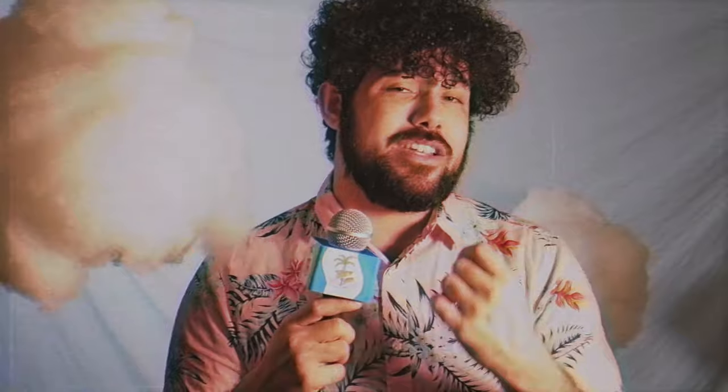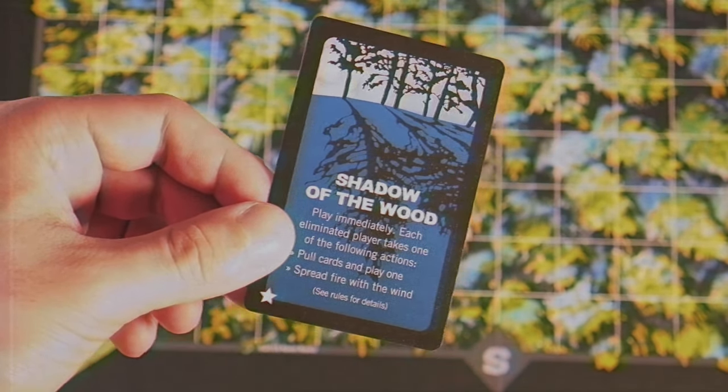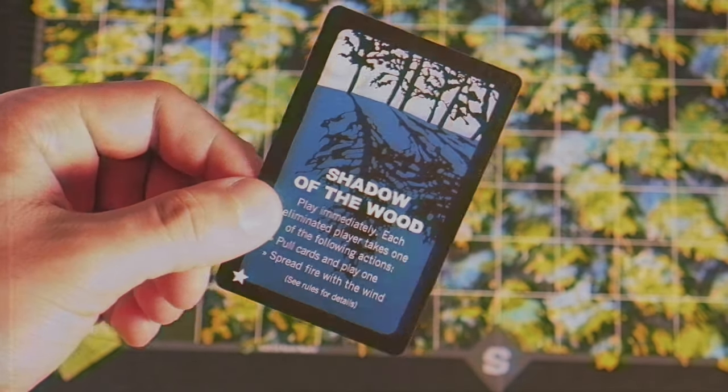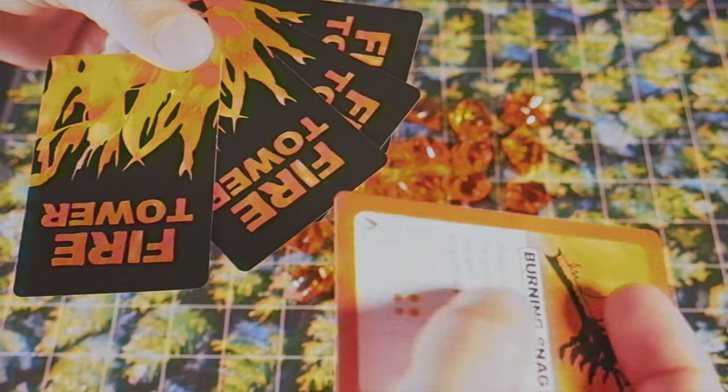Continuing on with how the game plays each turn — one of the things that's really important is that if you get eliminated, you still have a chance to play in the game. When someone gets eliminated, a card gets added into the deck that allows you to interact. You may not see it too often, but it is exciting when it comes up because everyone who's been eliminated gets to participate — they randomly pluck a card from your hand. That's so exciting, especially when you can guide the direction of the fire and set people up who took you out, because revenge is sweet.